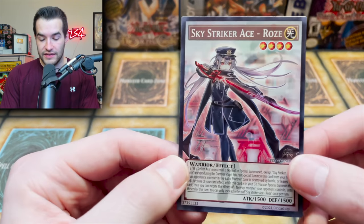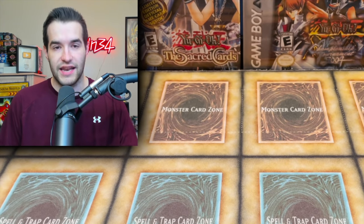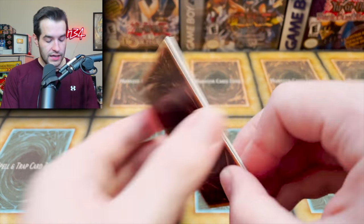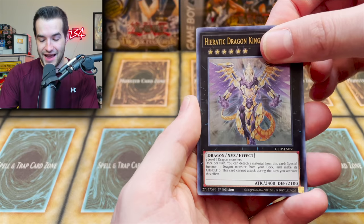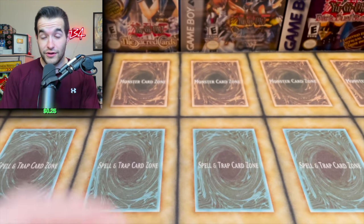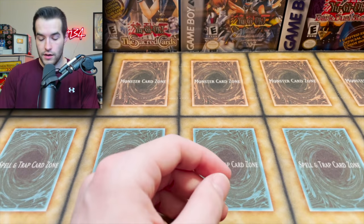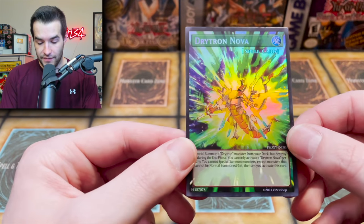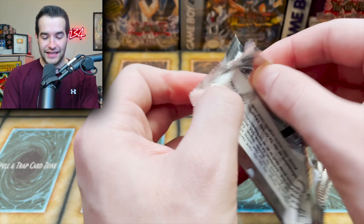And then we end this pack with the Sky Striker Ace Rose, back at it again. There's another pack — so far some pretty amazing stuff. We have Laval Volcano, Fairy Feral Fans, the Blast, the Atom, and Starry Night Sky — not a bad card, but it looks pretty. There's a big one at the end that I'm saving for you guys, it's probably the coolest looking card for sure. The next reveal is a Drytron Nova Spell Card — that's beautiful, though everyone hates Drytron.